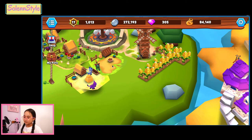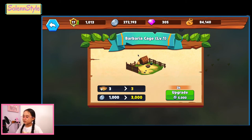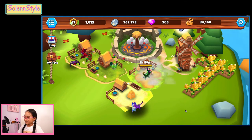But before we harvest them, let's upgrade my cages — the two of them. So you can see this also changed. When we upgrade it, it will earn 3,000 silver coins more than before, and it will upgrade for two hours. I'm going to pay 5,000 silver coins for the upgrade. Let's upgrade already. It's upgrading.